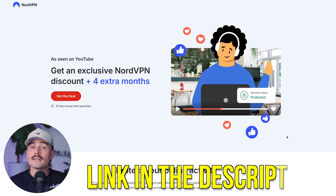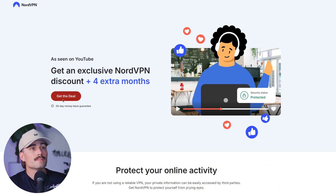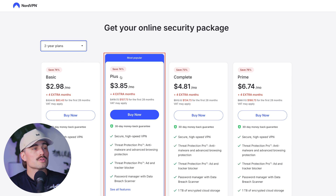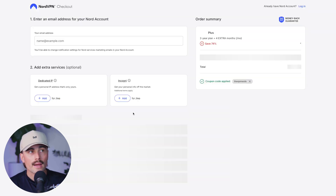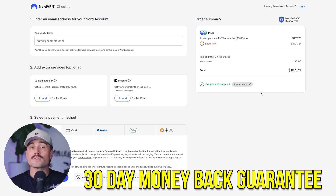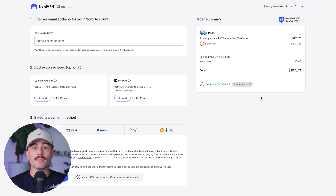If you want to get started with NordVPN, click the link in the description, which will bring you to their page. Click Get the Deal to get the best pricing. Nord has four different plans and a couple of term lengths. For example, the Plus plan on a two-year term — their most popular — comes out to $107.73 for two years plus four extra months. NordVPN also has a 30-day money-back guarantee, so you can try it out and decide within that period.